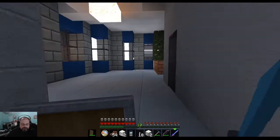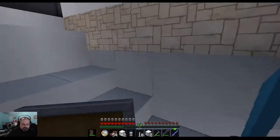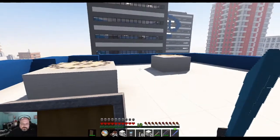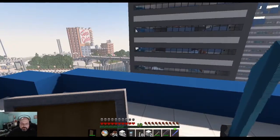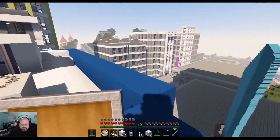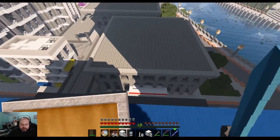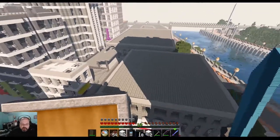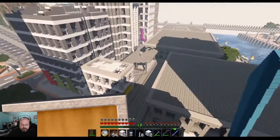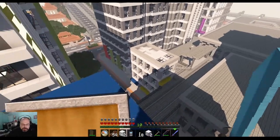Oh, here we go. My goodness, how tall is this? So, there's the Intel building. There's a chance to take a look, see what we can see over there. So we'll be checking out these buildings right here. And then — what is this? An alley? Okay, so that's going to be like a tram station — that's probably what this whole thing is.